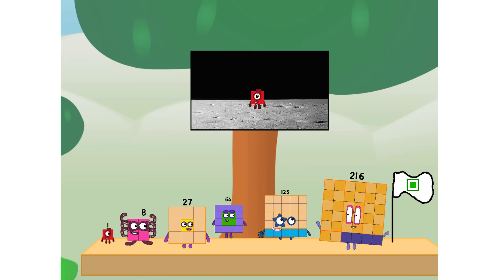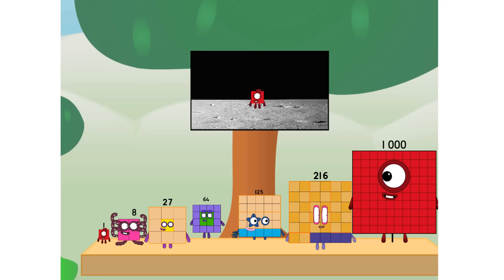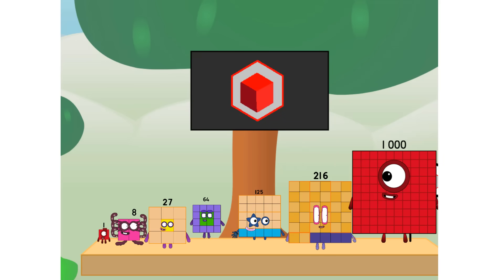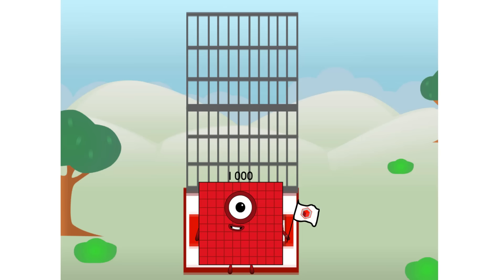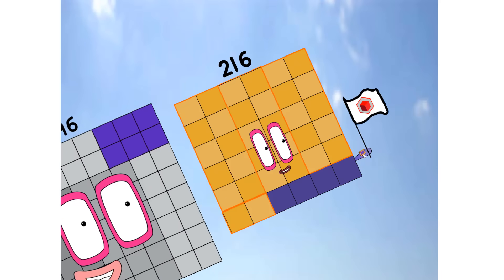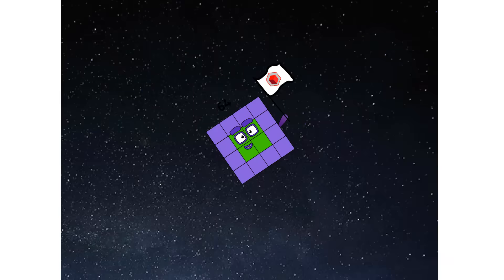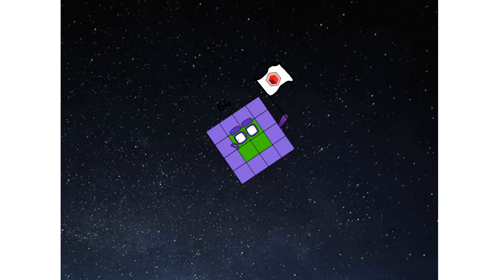We did it! The only thing left now is to plant the cube plug flag. Number land, we have a problem — I forgot the flag. Don't worry little one, I'll take care of this. Ninety-one. And I promise, no square power — cube power only. Ah, ah, choo. Ah, choo. Ah, choo.